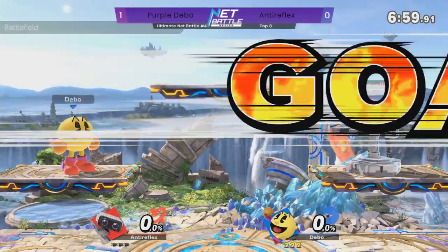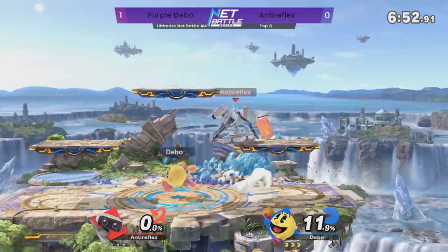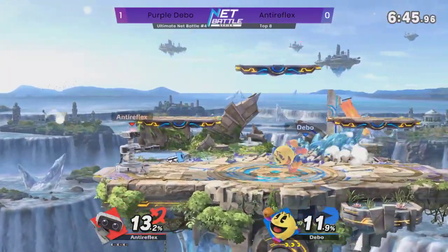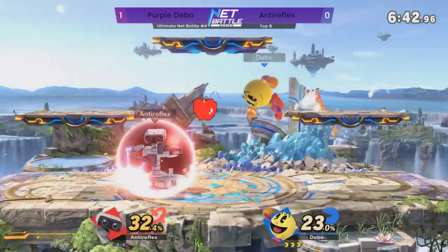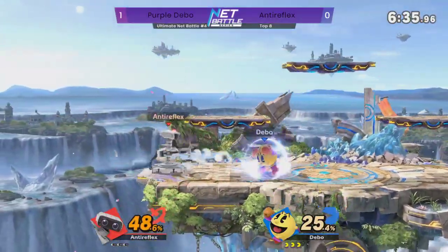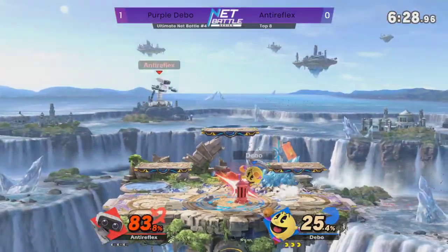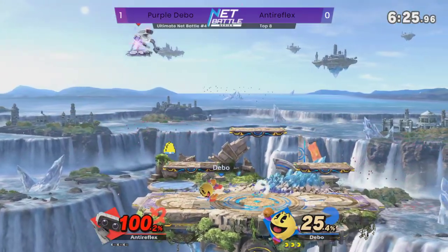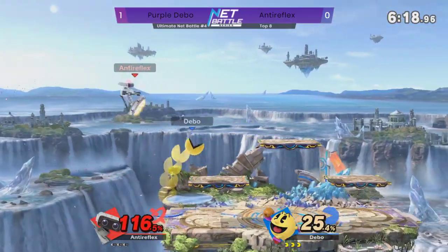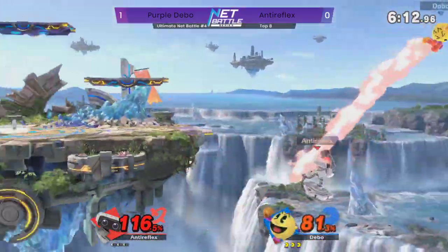We're on Battlefield. This is where Anti-Reflex chose to go. Debo with the forward air pressure - that's such a nice move. That move is so nice it almost makes me want to play Pac-Man. But I really find item play awkward to input. I'll play Link, because that's usually just spawn an item, throw it in a place, be smart with it. But all those weird juggle moves with the items, nah. The power pallet? Running in from all the way over there and just hitting? I have never seen a Pac-Man use power pallet to cover that landing.